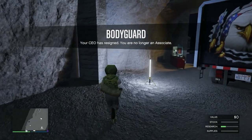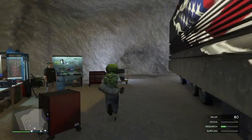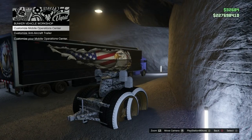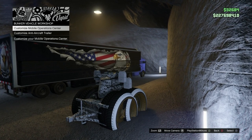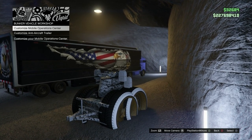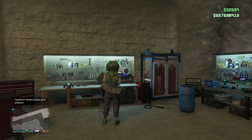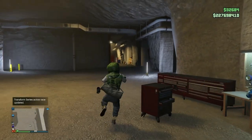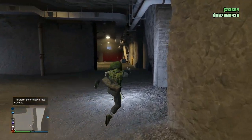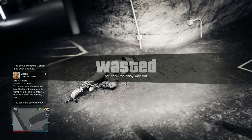This is how we're getting around the patch. Go over to the mechanic and hit right d-pad, and sit on this menu. Your friend is going to run over to the blue circle of their MOC and hit enter with nearby friends and crew. Once that happens it should kick you off the mechanic screen. So I got kicked off and I'm actually in the default bunker now — everything is gone. My friend just loaded into their MOC. Go ahead and open up your interaction menu and take the easy way out.